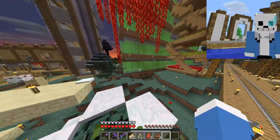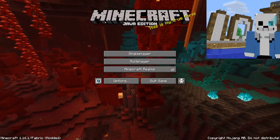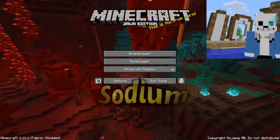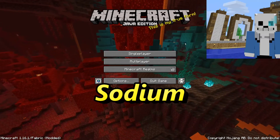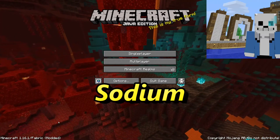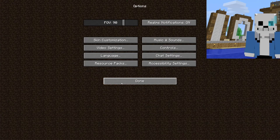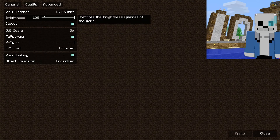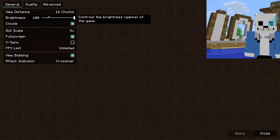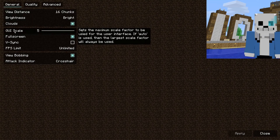Let's try another performance improvement mod to see if it improves even more. For this Minecraft performance-enhancing mod — FPS enhancement mod — you will need the Fabric loader. And you need to get the Sodium mod. Go to Settings, Video Settings, and the menu's a lot different. It doesn't have all those same features like shaders or streaming like Optifine.